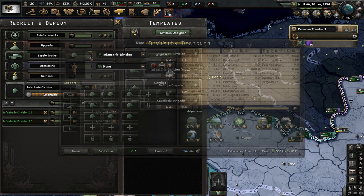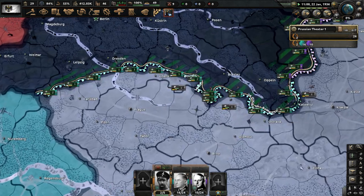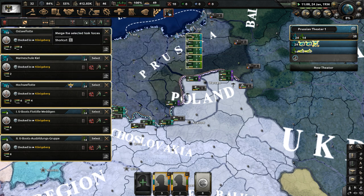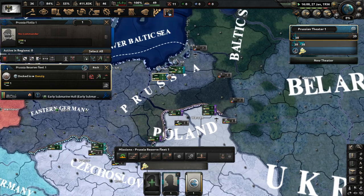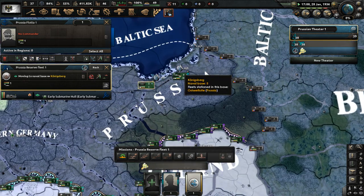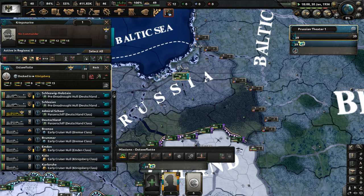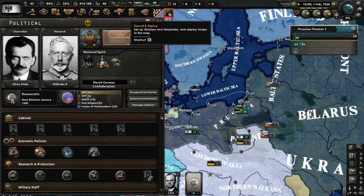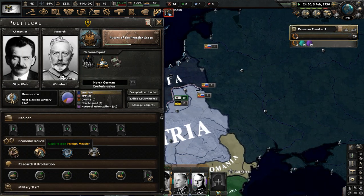The motorized is pretty good too. The cavalry brigade is okay - it could be stronger, but it's fine. Let's merge our fleets. There's a reserve fleet and an early submarine - let's merge them all. There we are. Karl Dönitz is going to lead them. This mod goes very hard on a black and white portrait aesthetic.